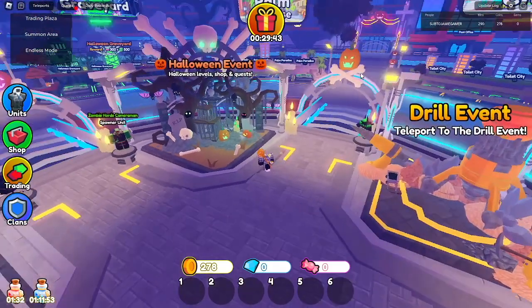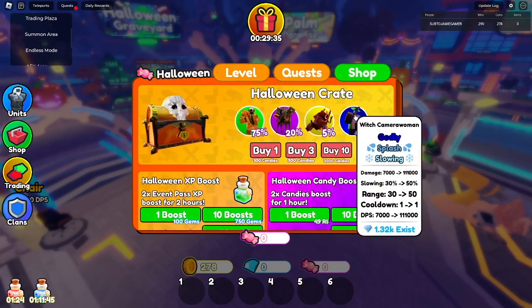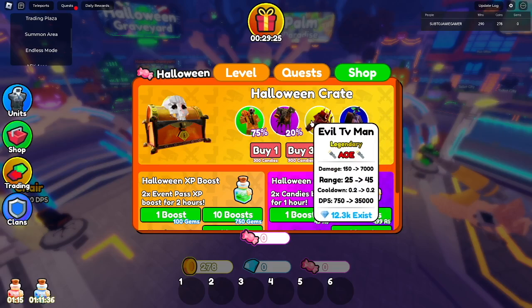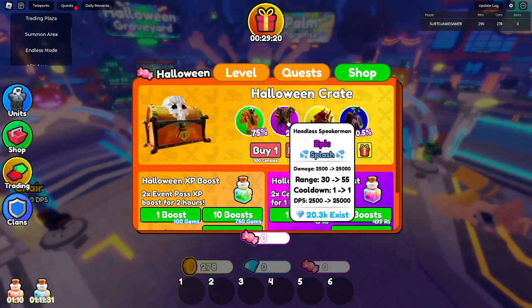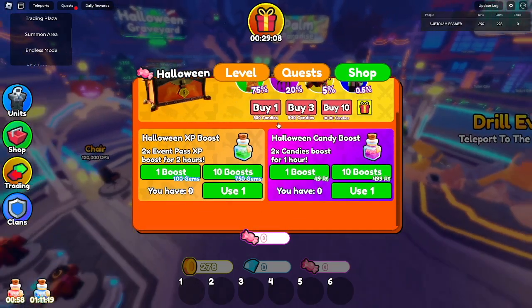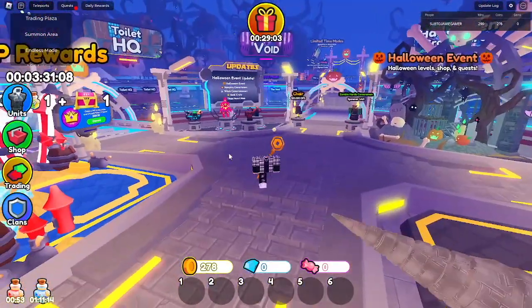There's a new Halloween event with levels, kind of like the pencil event. We have witch cameraman with splash and slowing — 111,000 damage, 50 range. Evil TV Man has AOE, 35,000 damage, 45 range. Headless Speaker Man has splash, 55 range, 25,000 damage. And a farm with 200 payout every 10 seconds.